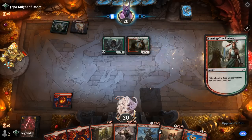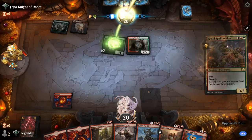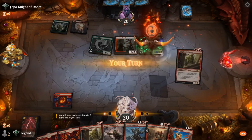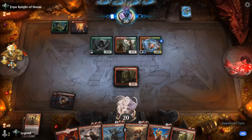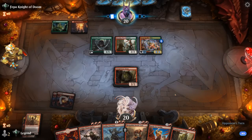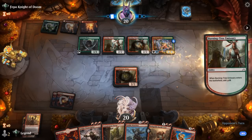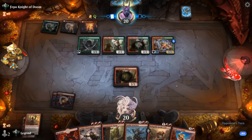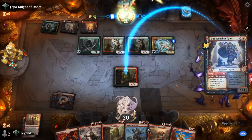If our opponent can get an early start with turn-1 Elves and then top off their curve with an Embercleave, we're not loving our position. Hordemaster on top — could come in handy. Another Burning Tree which they must have drawn for the turn, so no Embercleave this turn. Maybe a Stomp.